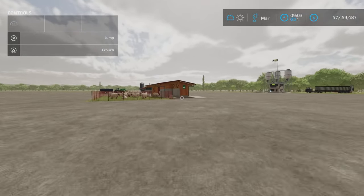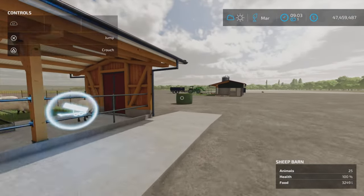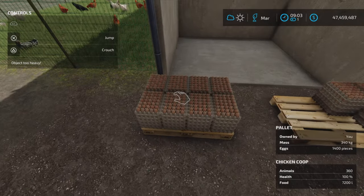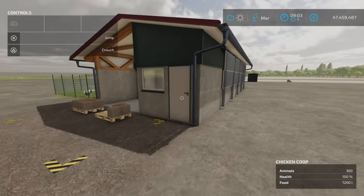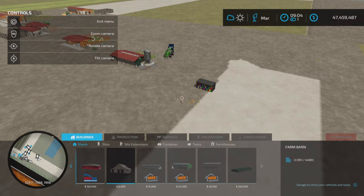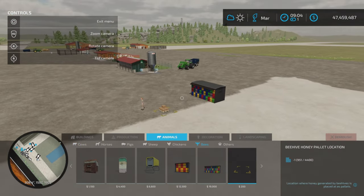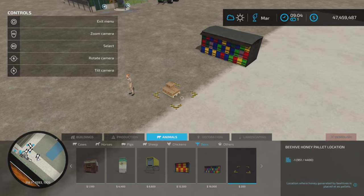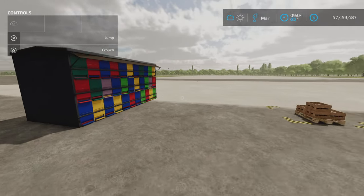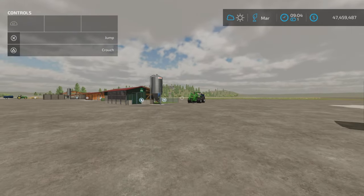For sheep I look for: does it produce wool, how much wool did it produce, and is the spawn point blocked? That one looks good. Chickens — do they produce eggs? Yes, we have eggs. For bees, you have to place a spawn point. I use the base game beehive honey pallet location, place down a beehive and a honey spawn area, and as you can see honey gets produced — very nice.